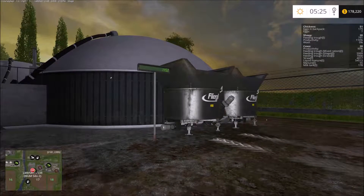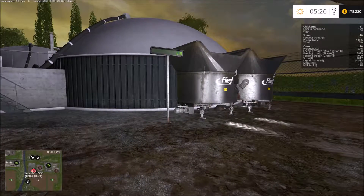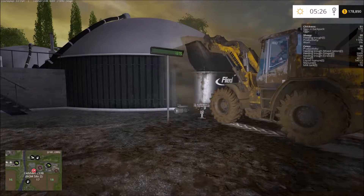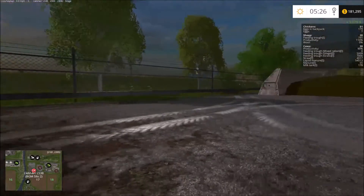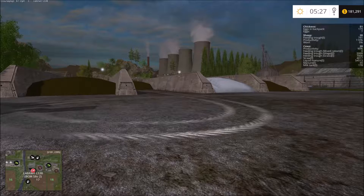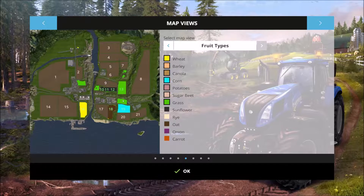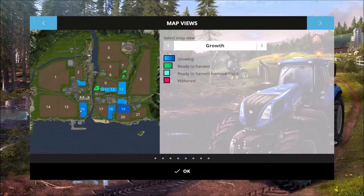Hey guys, I'm back. I'm just sitting here fast-forwarding while I run the money up and empty out some of the silos. We've got three silos now that all need to be unloaded. If we look at the fields, they're all taken care of, which is nice. We've got our sunflowers planted in this field, and field 19 which is corn should be ready to harvest with the next go-around, and then these two shortly after that.